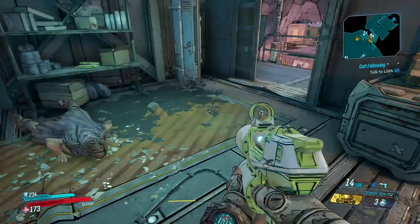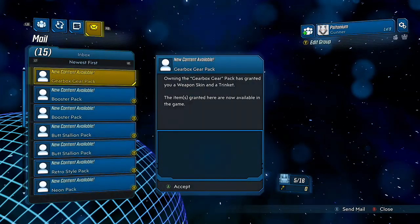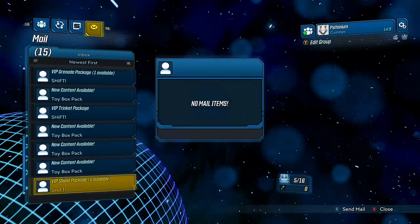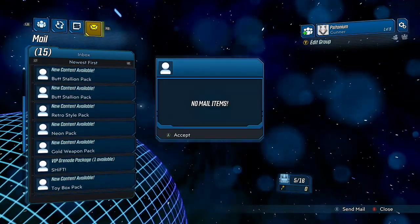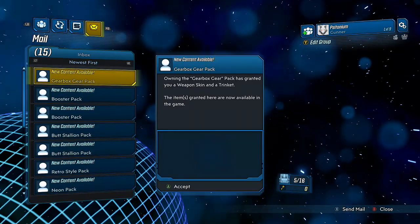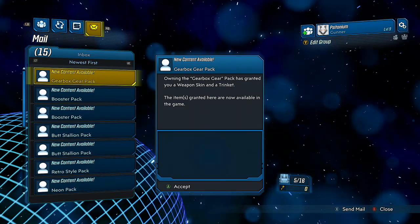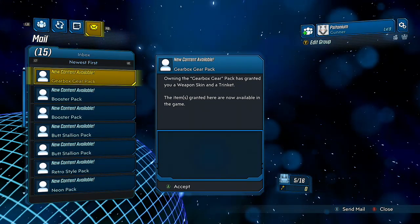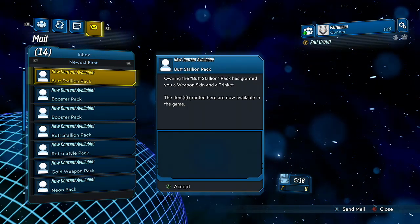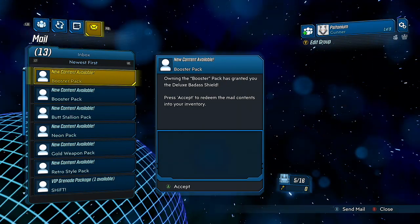So, I'm an idiot. When I bought the game, I got the Super Deluxe Edition, which has a whole bunch of exclusive stuff that you can unlock. But I didn't really know how to do that, and then I stumbled across my mail folder under my social tab, and lo and behold, all of this fantastic content is just waiting for me, and was apparently there even at the start of the game. Well, better late than never, right?